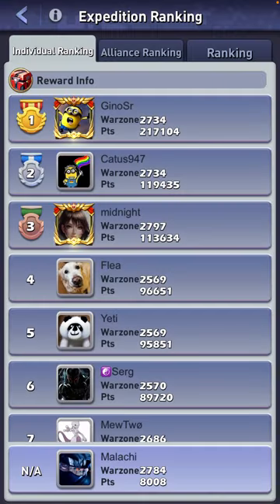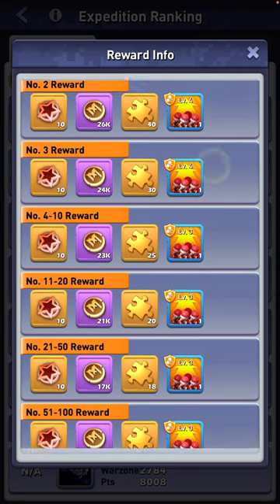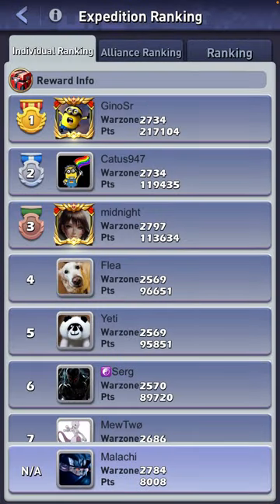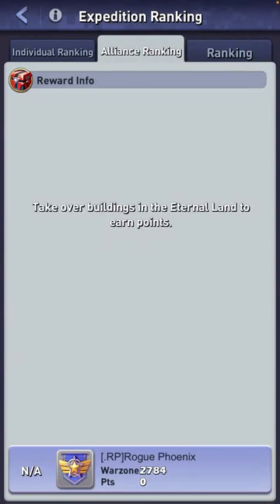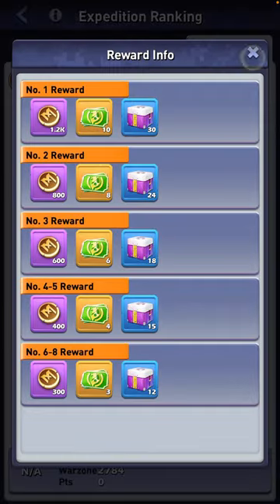Expedition ranking is the ranking of the top 200 to 300 players based on their points. Top 200 gets the best rewards — if you're going to do this, it's a grind and a half. Alliance ranking shows how your alliance fares, and then overall ranking shows how the server fares.